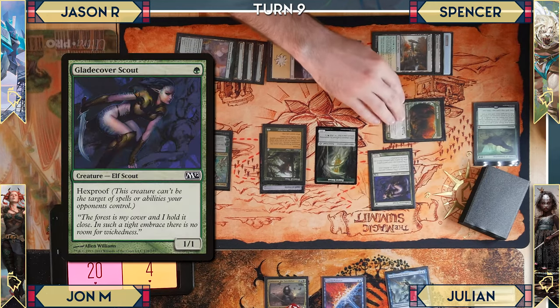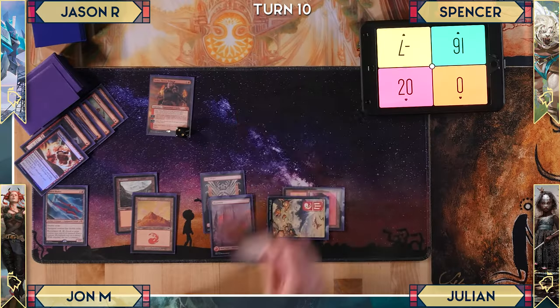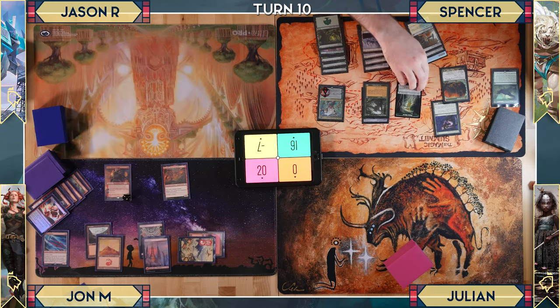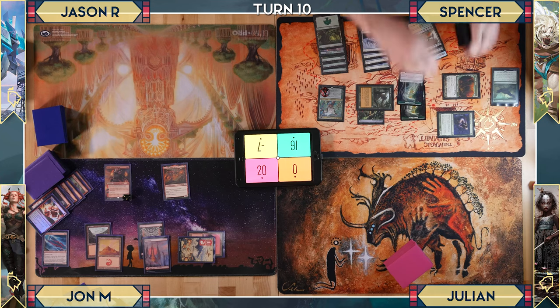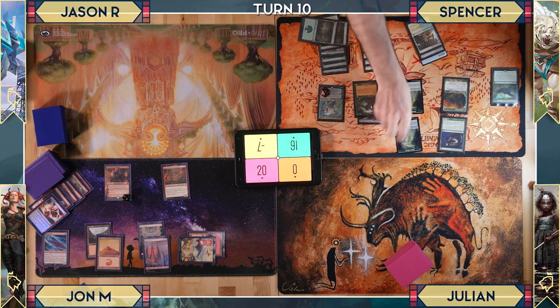After combat Spencer casts Glade Cover Scout, a hexproof 1/1, and passes. John untaps — lightning bolt triggers and he bolts Spencer for three. John draws but it's not a creature. Spencer now has one chance: if the next card isn't a creature, he's dead. It is not a creature, and Spencer is eliminated. John wins the game.